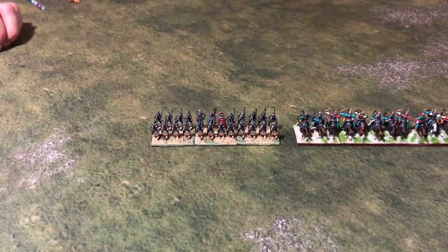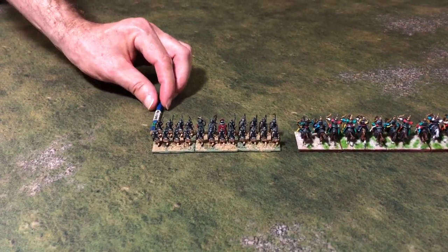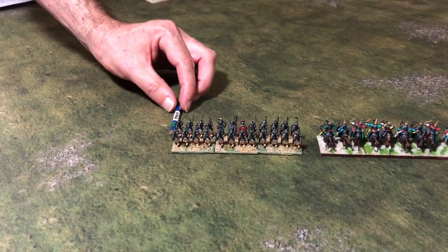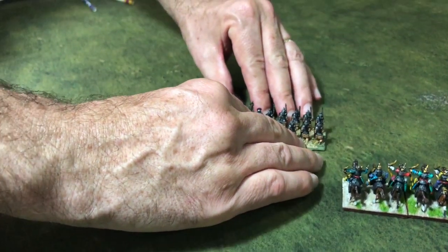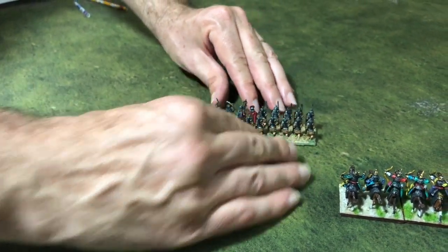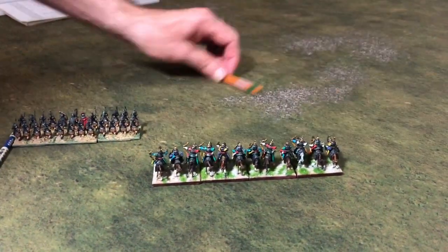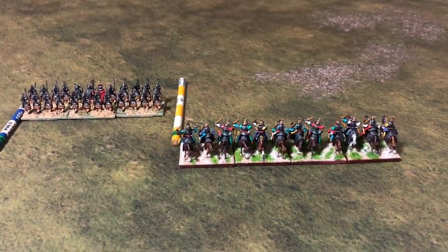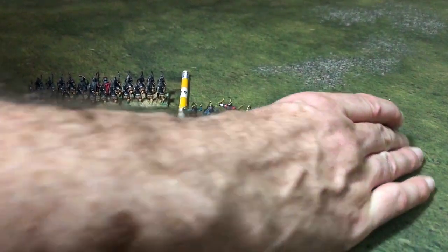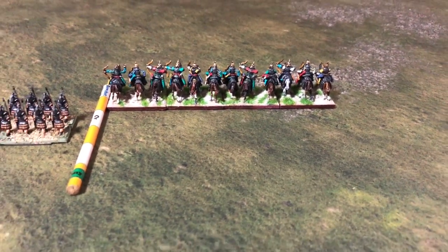Straight ahead is a very simple manoeuvre. You have your group of infantry — place the heavy infantry stick 160 paces long at the front corner and move the group of infantry to the other end of the stick. For cavalry it's the same: take the cavalry stick, 240 paces, front corner just there, and move the cavalry forward. So I have moved all four cavalry straight ahead the full cavalry move.